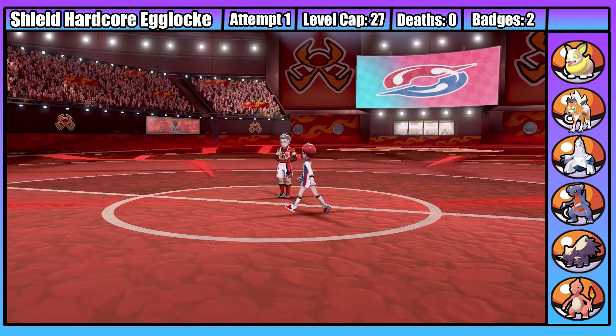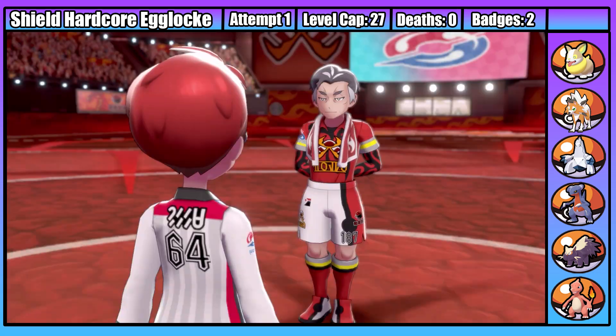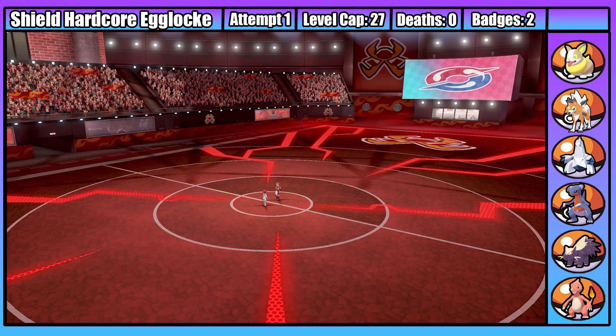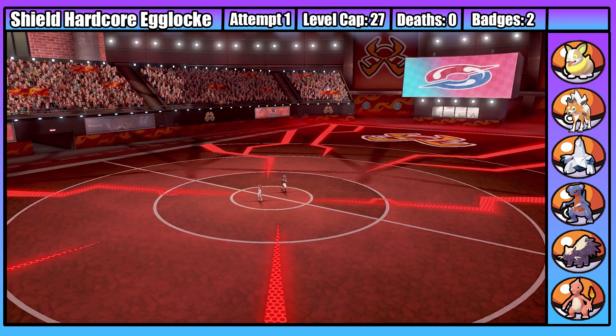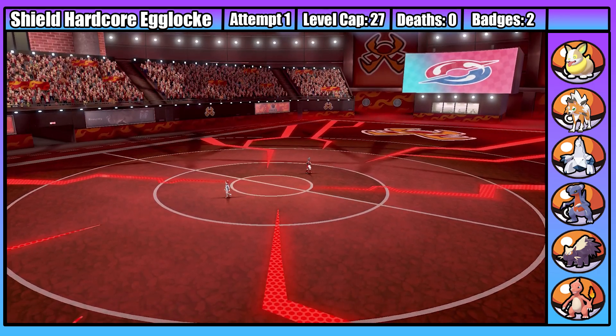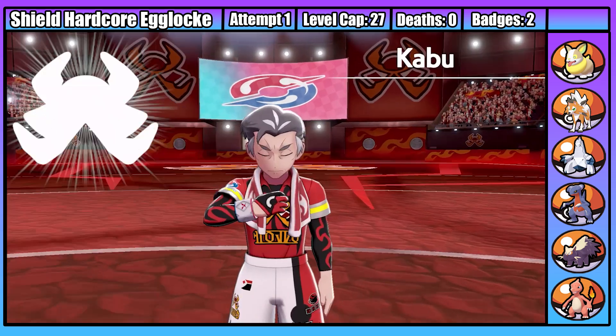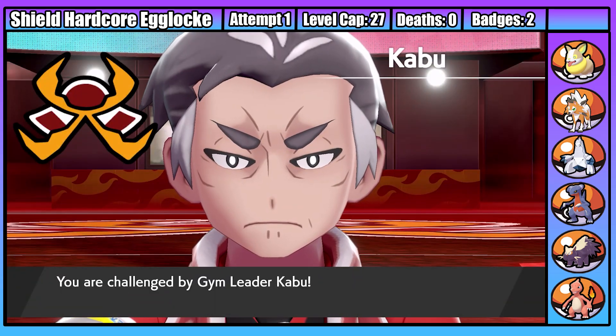With that out of the way, we're ready for our third gym fight against the fire leader Kabu. And I'll be honest, this gym leader scares me. Kabu has three fully evolved and powerful fire types and has access to a Gigantamax Pokemon, meaning this fight isn't going to be easy. Luckily I've got some decent counters to his fire types, so let's jump right in.